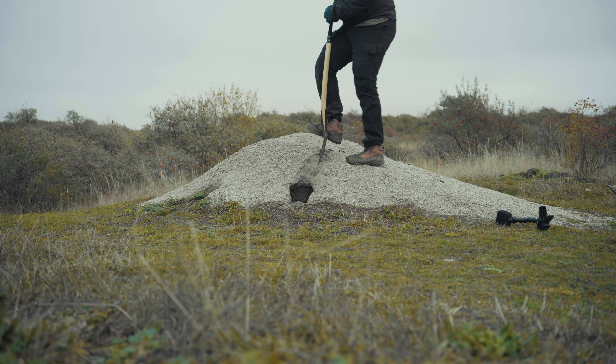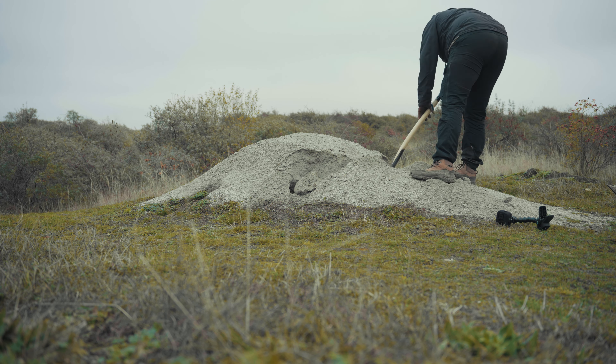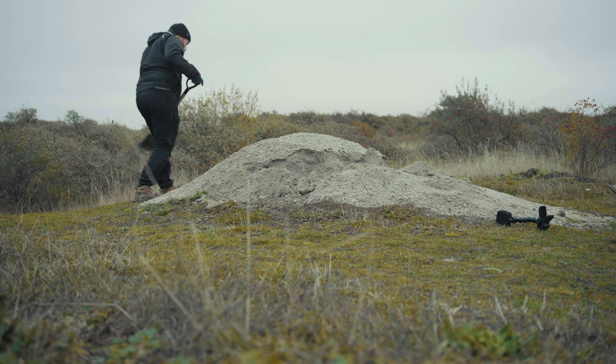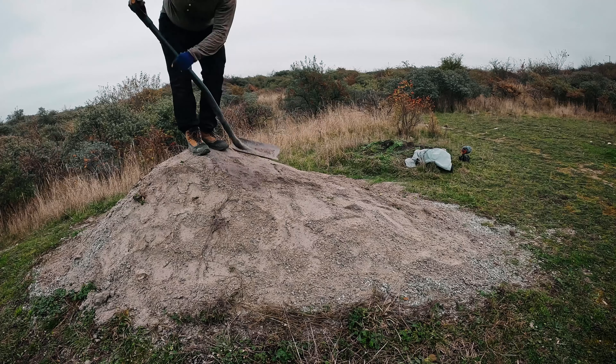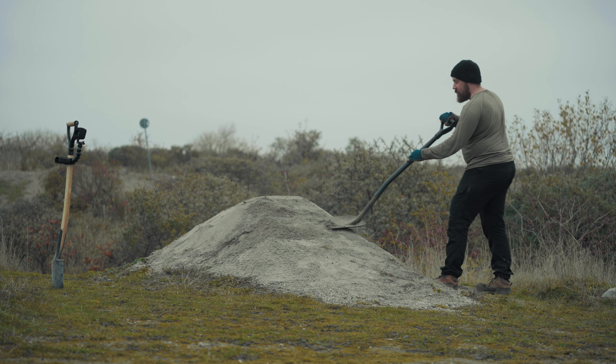We're going to build something big — a big progressive jump with a long, nice landing where you can jump a little or jump very far. We'll play it by ear. First we'll look at the very worn-down Moto X style jump, which is a straight takeoff into a drainage ditch. It's a very fun jump when it's up and running, but the bunny rabbits have taken over. So we're going to start by piling rocks on the sides to armor it and deter the rabbits from digging, get the Moto X jump looking mint, then get going with the big one.